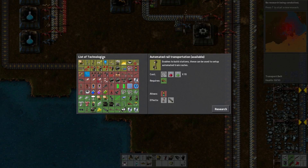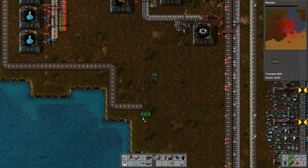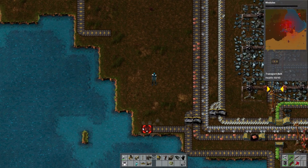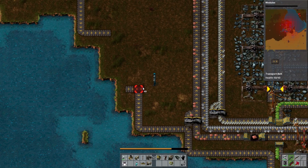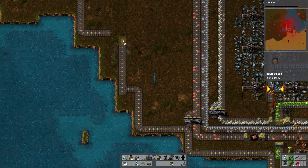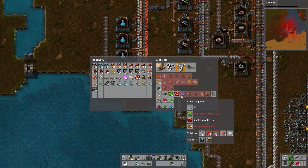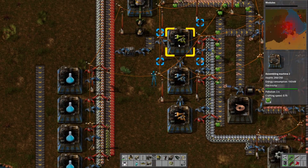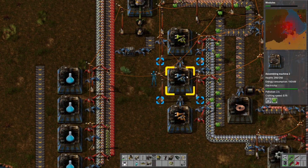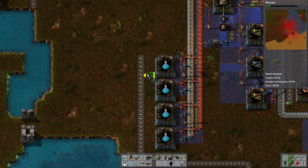We're going to give ourselves the room to expand potentially, because that will leave us some room for some additional. Now we need four inserters to pull things out of there. Do we want to buffer smart inserters as well? Maybe in a bit - there are obviously flaws in my setup here. In fact we'll use smart inserters for this.